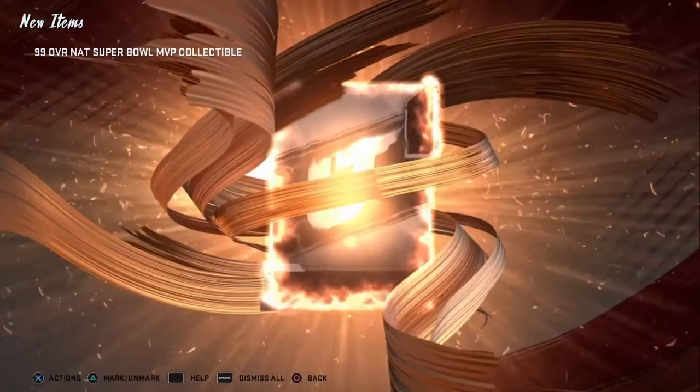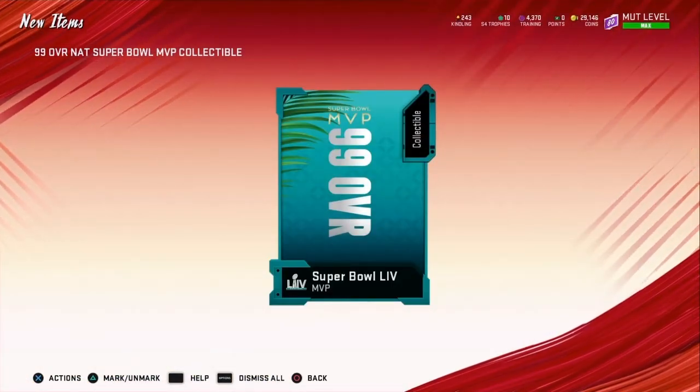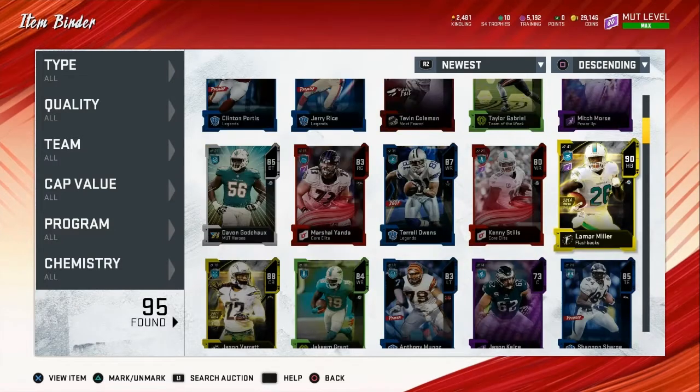I was using 95 Calvin Johnson in my lineup, so Devon McCourty is going to replace him and I'm going to switch my power up pass over to Rob Gronkowski. Okay, so we'll start from the bottom — we got Julio Jones, Jordan Hicks, Shaq Mason — all decent pulls in the first three packs. I quick sold most of the golds and silvers and the zero chill players at this point.